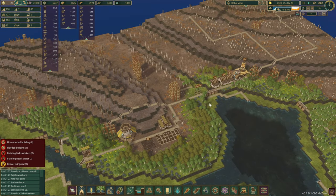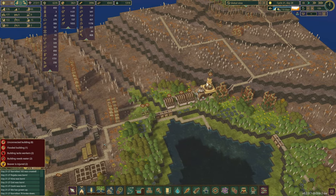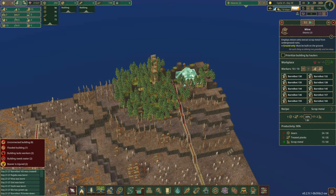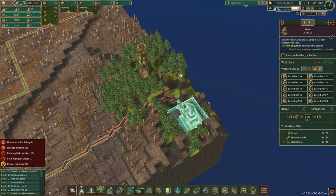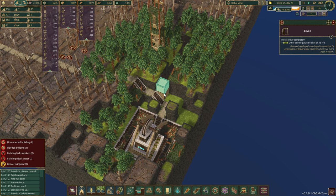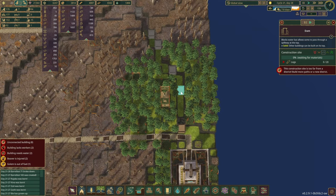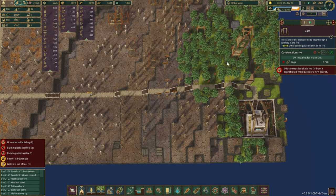Looking at our newest district, this is definitely a permanent one. Not entirely sure if the center is going to stay where it is, but all of our scrap metal is being produced in this mine — well, 50% of it to be exact. I've also put down a couple of levees to block this water source because we don't want to flood the mine, and I've also scheduled in some dams but they are out of range right now.